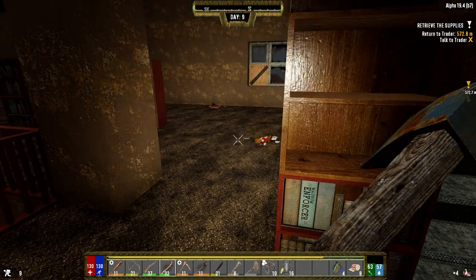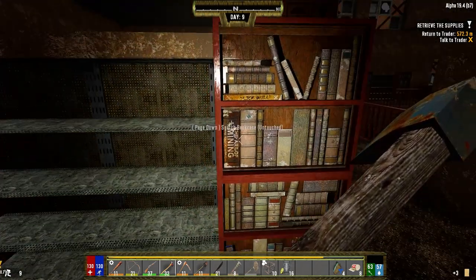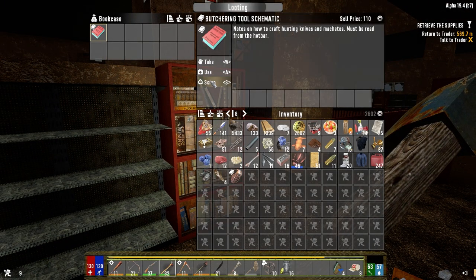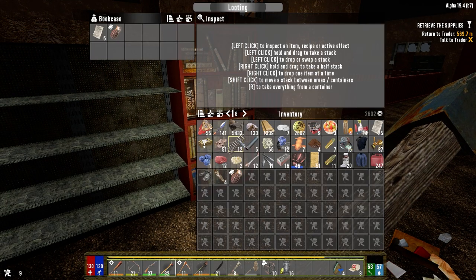One thing I will say about Darkness Falls as opposed to regular Seven Days to Die is there's not enough - you can go - mini bikes, there it is! And P225, beautiful. So those two that we don't have I think. Mini bikes which means I'm hoping - I think we need to be level 25 to make a mini bike. The numbers of books are a lot lower I find in Darkness Falls. I don't know whether I find that a good thing or a bad thing.